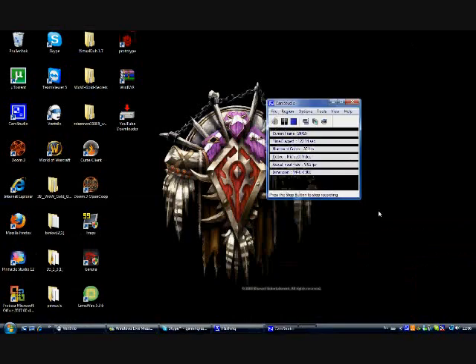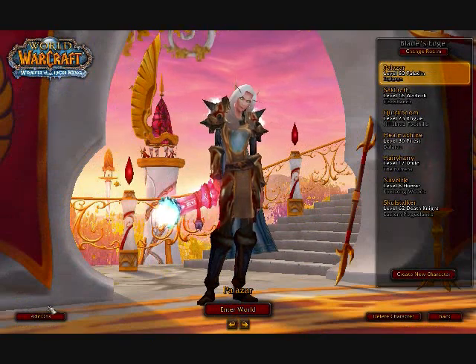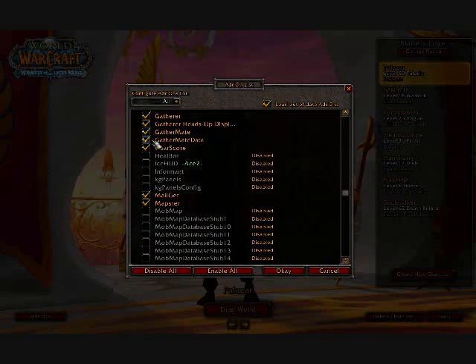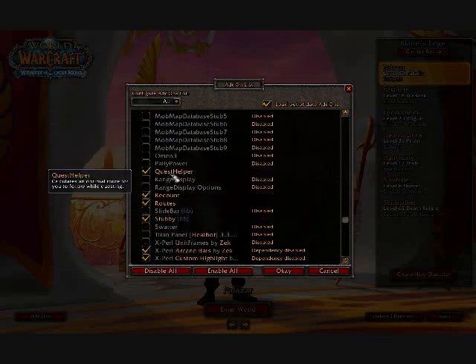In WoW, you'll come to the login screen. Log in with add-ons enabled and check GatherMate, GatherMate Data, and Routes — just check those three.